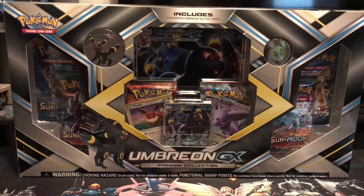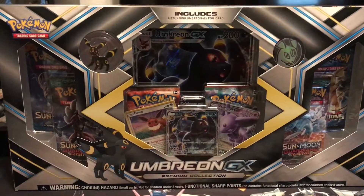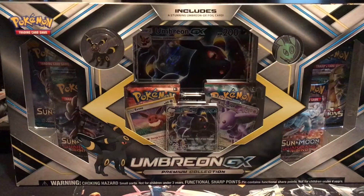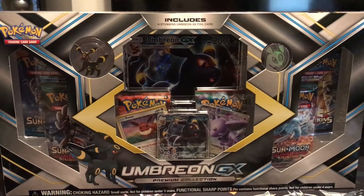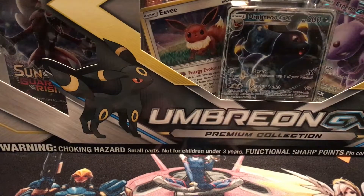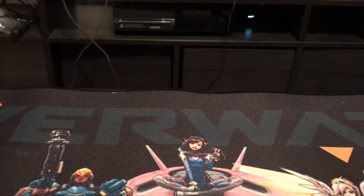Hey guys, AJ here with another Pokemon box opening. This one is the Umbreon GX box. Just like the Primarina box, I picked this one up at GameStop — they're doing a buy one get one 50% off sale right now, and you don't have to pay a dime if you pay with trade credit. This is another special edition box just like the Primarina one, with the exception of no textured full art cards. Let's go ahead and get it cracked open — we had some really good luck with that first box, so let's see if we can continue the trend.